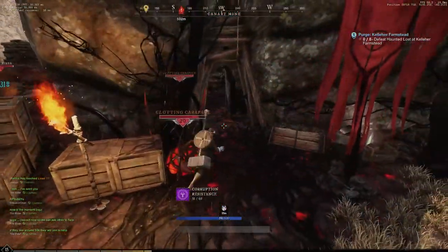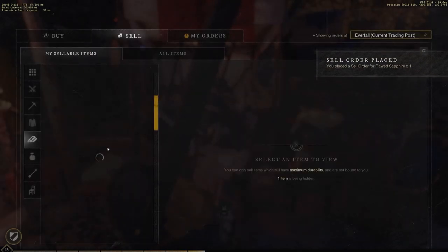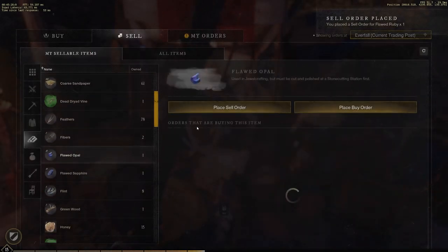But there is a little more. If you mine silver you have a chance to get some gemstones and they sell for around 90 gold each, so it could be even higher with some luck.